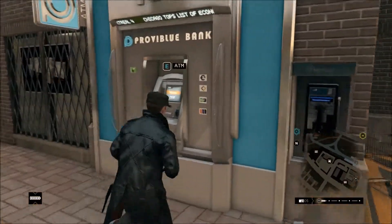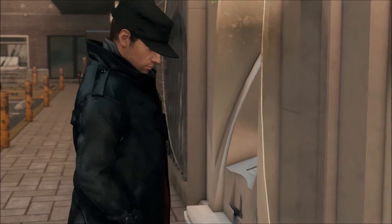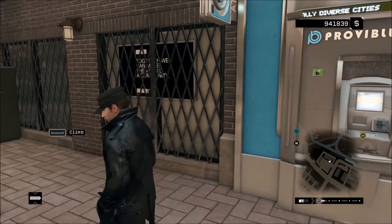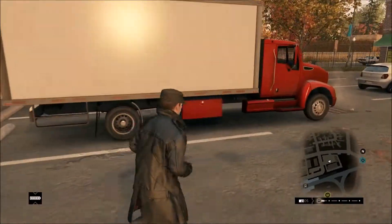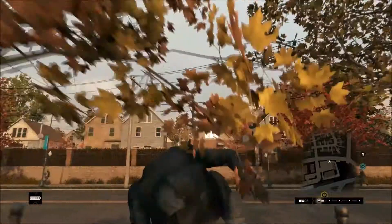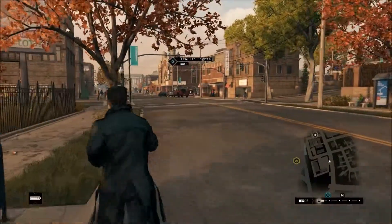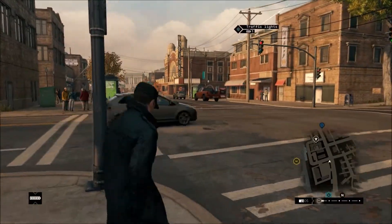I'm just gonna get some money out of this ATM. I hope this helps some of you guys, and if you already knew this, good for you — you're a smart person. You can just try out different things to escape the police. There might be another method that's way easier. But yeah guys, the method I use to escape the police: I get in my car, drive to the train station, hack the train — doors open, get in, hack it again, doors close, and the train just takes me out of the circle.